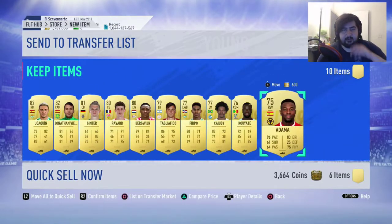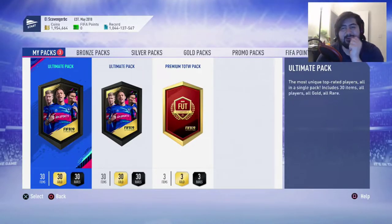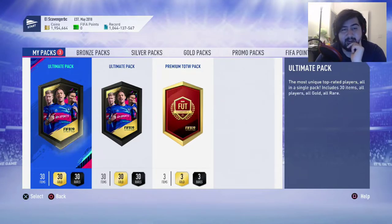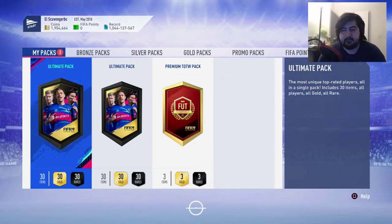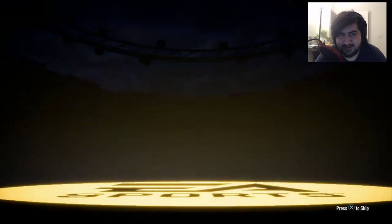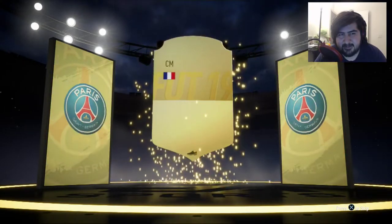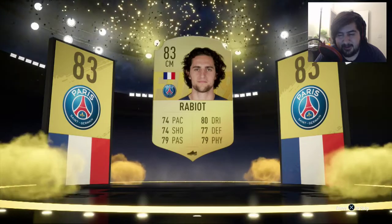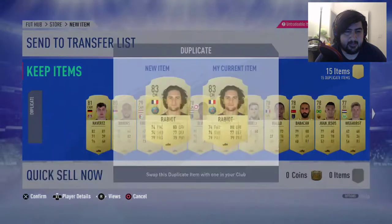We're almost at two million coins, boys — about 45k away. The ultimate packs are here now. The ultimate troll would be if they give us Bale from this because we've already got two duplicate Bales. Should probably have held on to them just in case — oh well. Let's go, first ultimate pack. I don't really get walkouts from these 125k packs. I'm really thinking about going coins — I know packs are dope to open but coins might be the wave right now because I don't get anything from these packs.